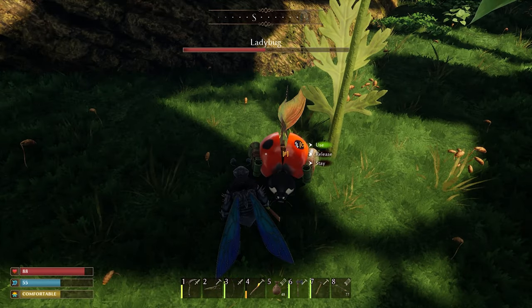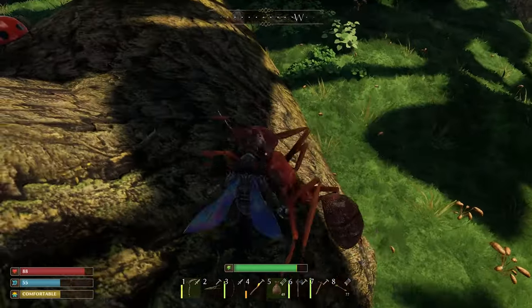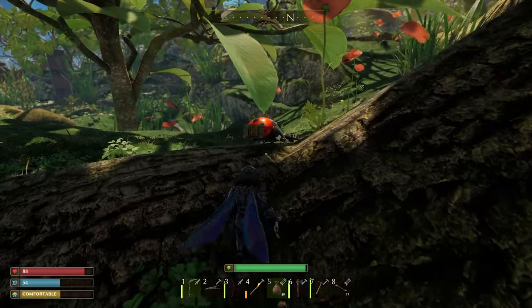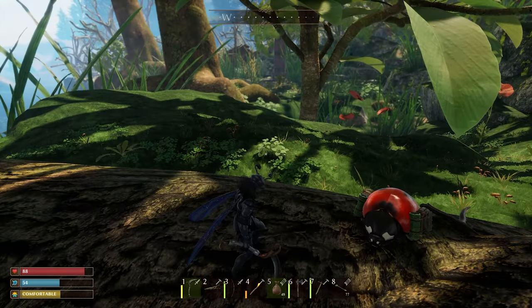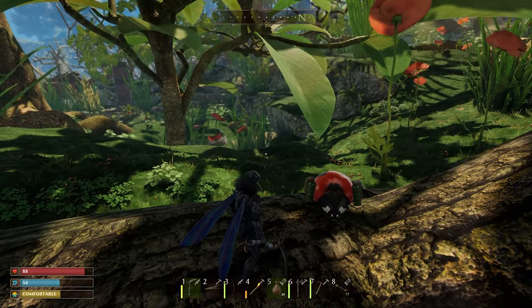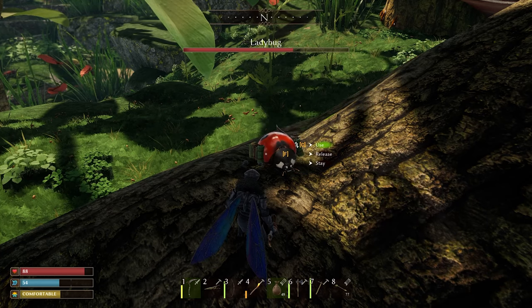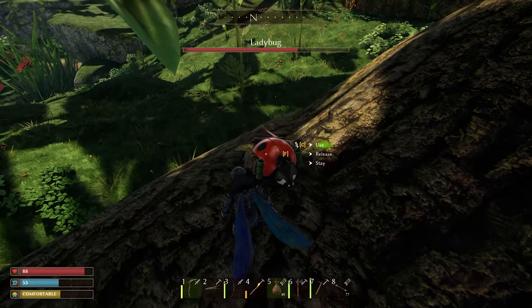It looks kind of cute, but these ladybugs get really aggressive at night. Did you see how it runs away? That's actually a good thing because most companions will attack enemies, causing them to die. But this one, as soon as it's in danger, runs the opposite direction so you can save it in time. You can't mount on it though — that's the downside, and it would look kind of silly anyway.